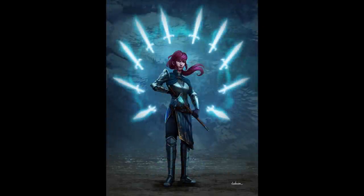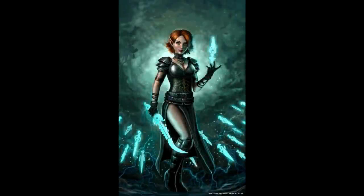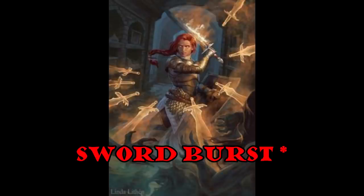A spell I definitely wouldn't use as my primary attack cantrip is the last cantrip in Tasha's: Sword Burst. Not a good cantrip. You cast it and creatures within five feet of you make a Dexterity saving throw or take d6 force damage, which scales. First off, not good damage. Secondly, this one has friendly fire — it's only really good if you are surrounded by hostile creatures. If you're looking for this kind of cantrip, I'd look at Word of Radiance, which does not have friendly fire. Overall, Sword Burst is a red cantrip.